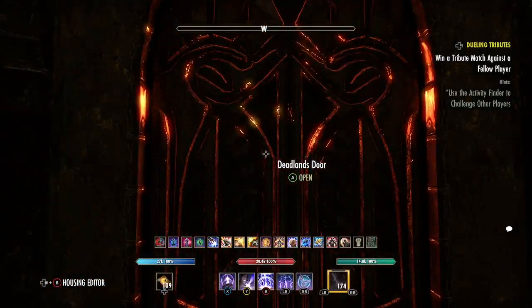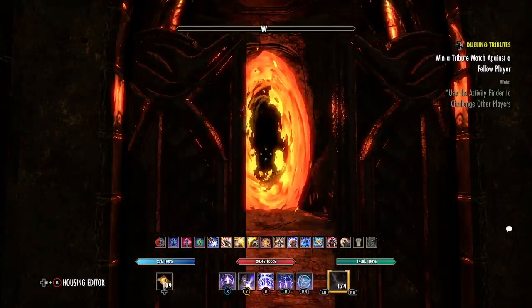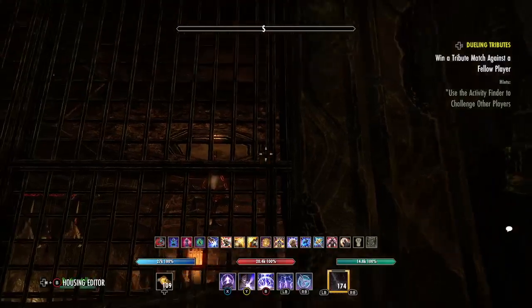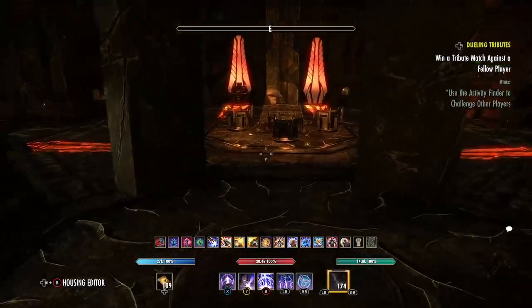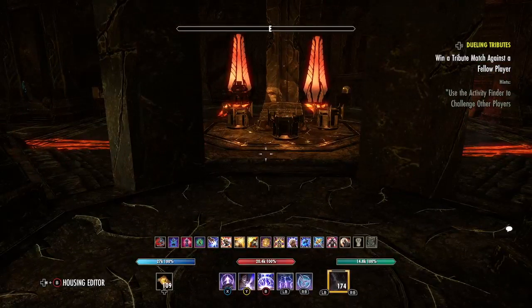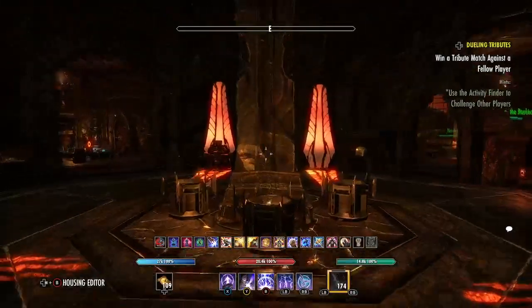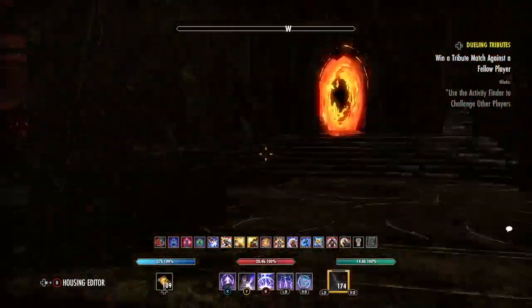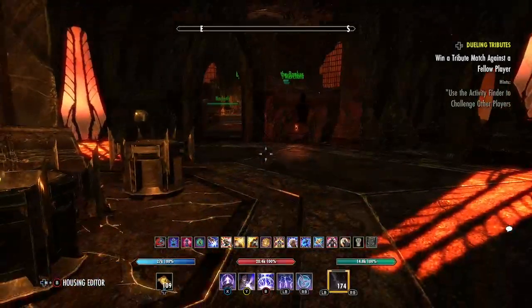I love those Deadlands doors. I also love the fact that the lighting in the Deadlands gives the Deadlands walls and stuff that sort of gold sheen — it's kind of like a gold sheen obsidian.